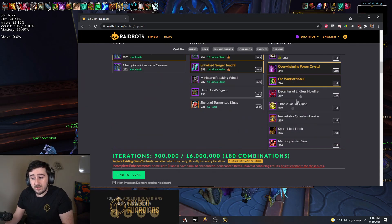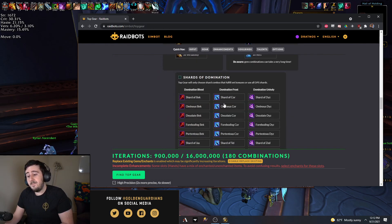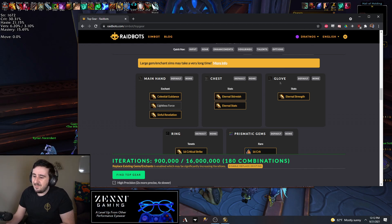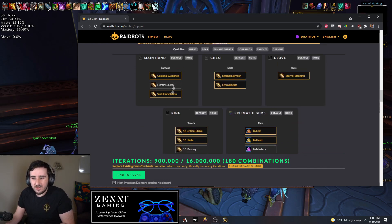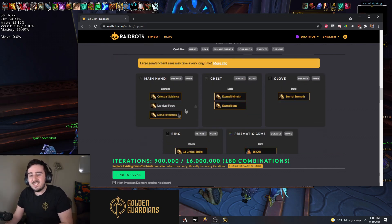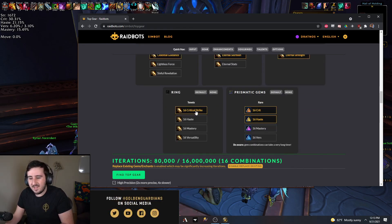You can also use this to sim other trinkets you might have that you're thinking about using, other legendaries, enchants and things. This is a tool where you can see I have 16 million iterations. I pay for the epic version of the site that is a couple bucks a month to get more iterations. If you don't have that many, you have to be a little more careful - you kind of have to run multiple sims at different times and sim these things independently of each other. Usually that's fine; they are pretty much independent of each other. But you can cut down on your iterations pretty quick by unchecking these things.